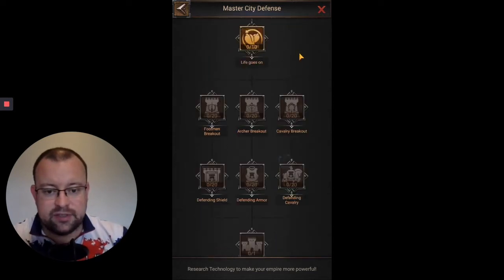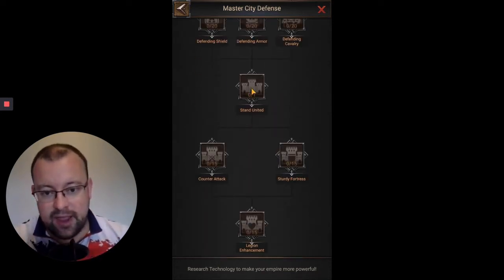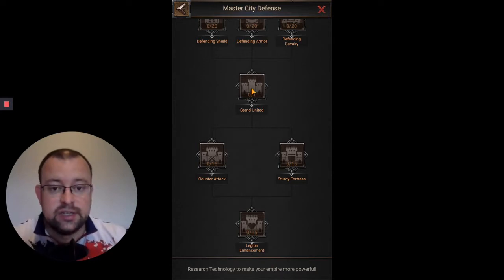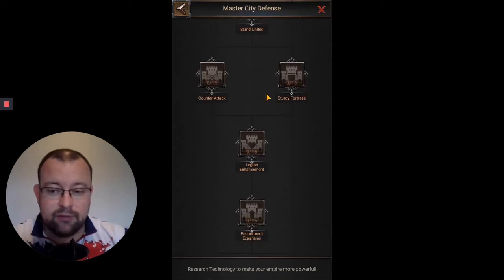Stand United gives you a fifth whole Legion — a defensive Legion that just sits in your castle, and that's all it does. It gives you that extra level of protection, and what heroes you use is up to you. You could go for a really strong defensive footmen Legion, or potentially some pure killers with an archers Legion. It just depends on the makeup of the heroes and what you've got available.